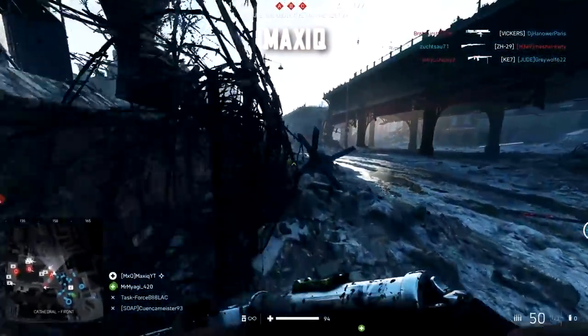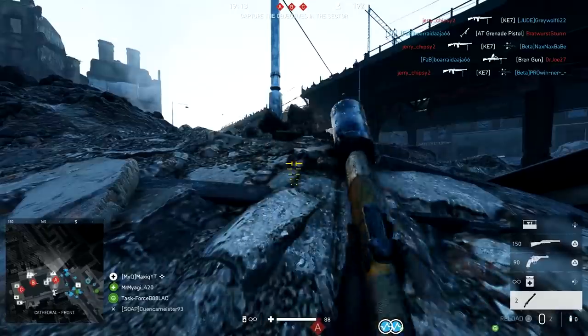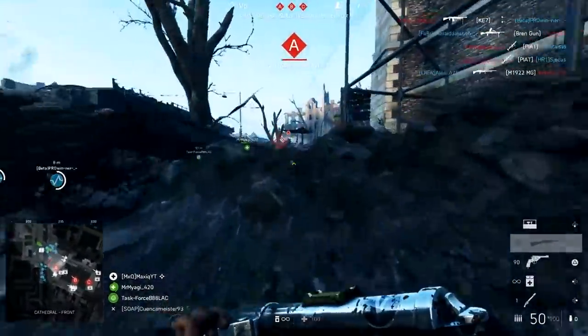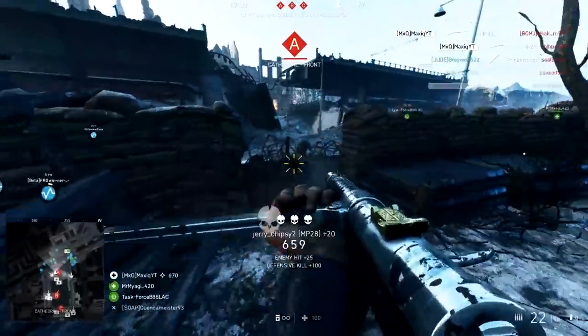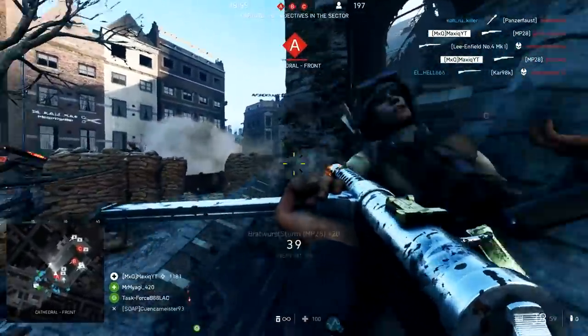Moving on, it's Maxique and he's going to be pushing towards the enemy team on devastation of Rotterdam. As you can tell, he's trying to be as sneaky as possible at the start. He doesn't want to get taken down on the beginning of this flank. You know exactly what's going to happen as he gets around the side of these sandbags. The MP28 doing work, all these enemies taken down — a nice way to start the clip. And then he gets in a little bit closer and takes out the rest of these players.